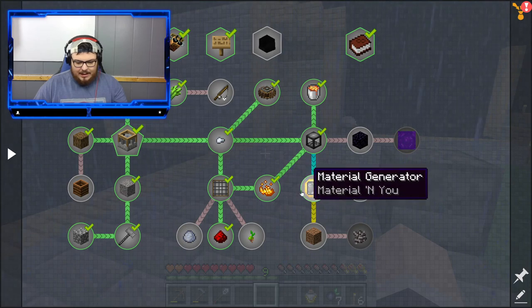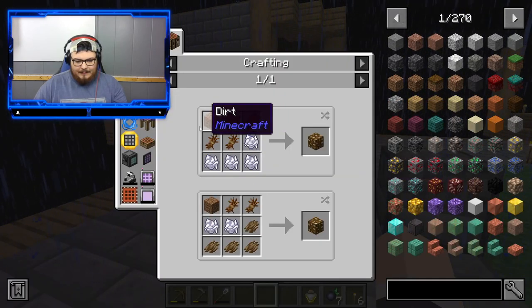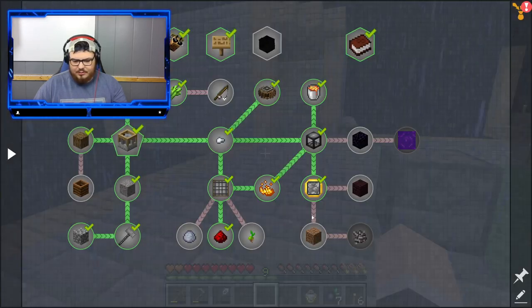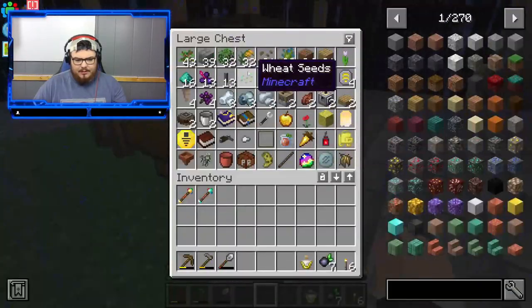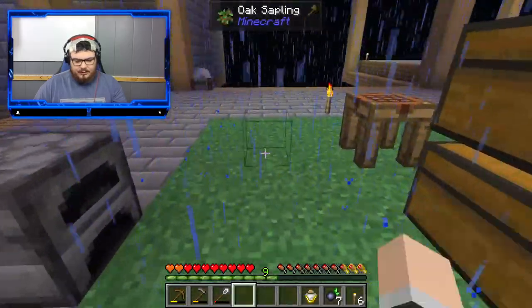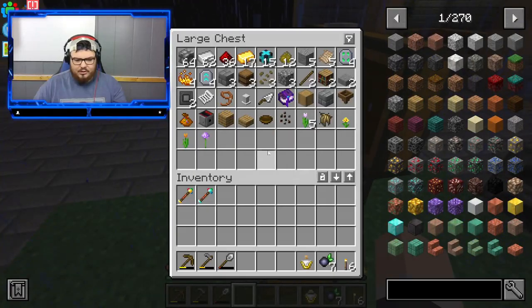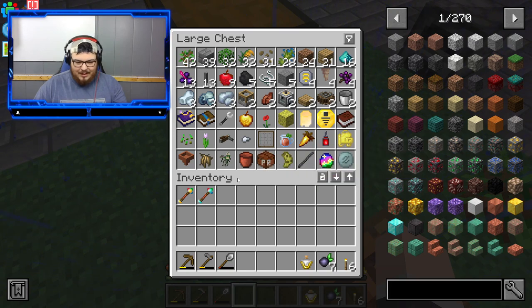Let's go ahead and get this here. I think we ought to be able to make this. We need tree bark, which should be easy enough to get — we just need to grow a tree. Although I did just use all our bone meal, so I'm going to have to physically wait for that to grow now.